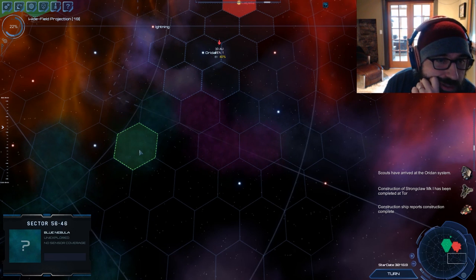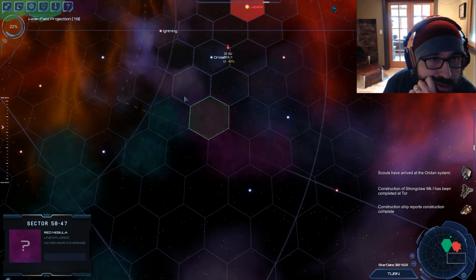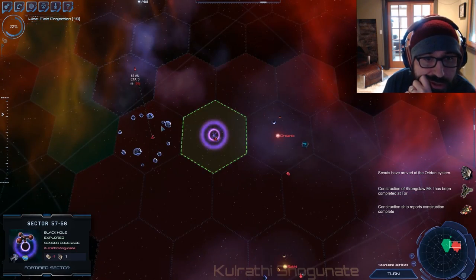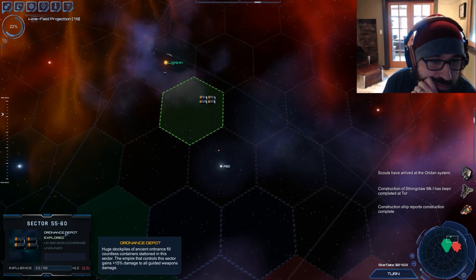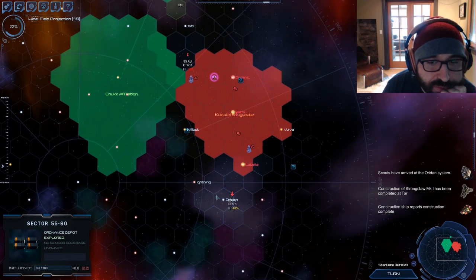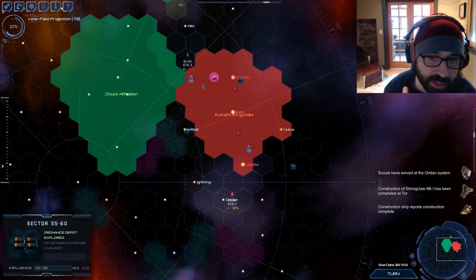All of these tiles have their own unique battle maps now. If you do battle in this big blue asteroid field, that's what you're going to see — or near the black hole. Up here there's an ordinance depot that, if owned, will give you some empire-wide bonuses. There are a lot of different tile types and most of them require you to build a station to exploit them to their maximum effect.